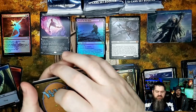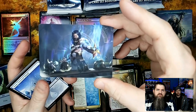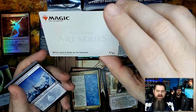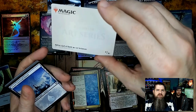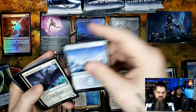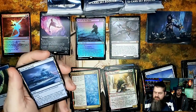Another set card — I do have this one, but it's really cool art. Halvar, God of Battle — by Lice. These artists always have really crazy names I can't pronounce. I just love the art cards, they're so beautiful.